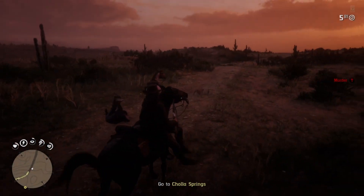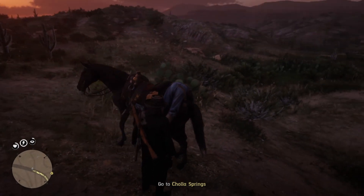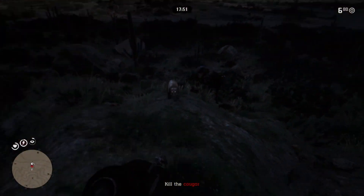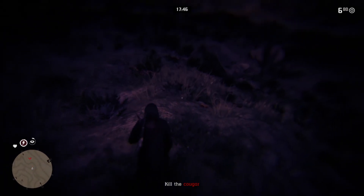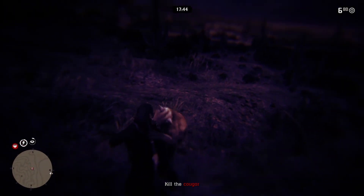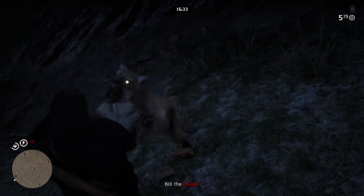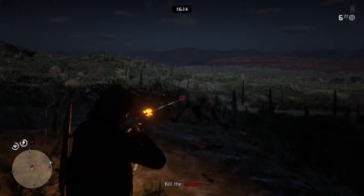On your way to Chola Springs, kill a person and put them on the back of your horse, because you're gonna need a dead body to duplicate the carcass with. I'll supply you with a location on where to dupe it. Once you get there, you want to kill the cougar. I think you can get a headshot with a rifle and it'd still be a clean kill. I know for a fact poison arrows work, but I tried to get a clean kill with a rifle and I was so shaky — I shot the thing in its body. You guys will obviously want to try for a perfect carcass to get the max amount of money.